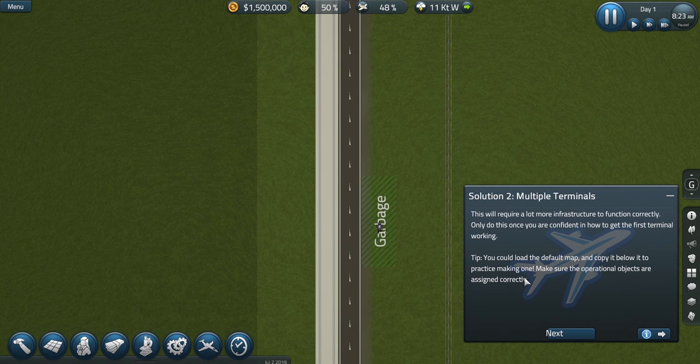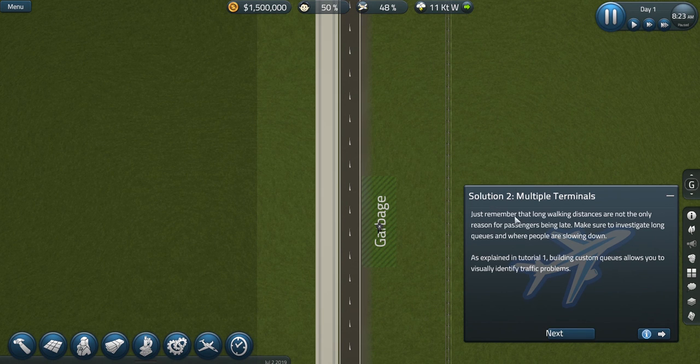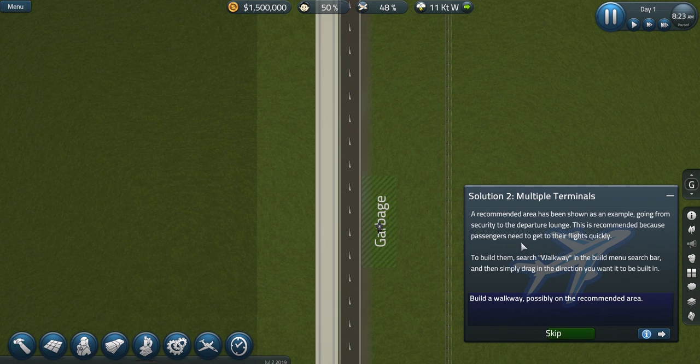Building walkways along very long areas of the terminal is the easiest and cheapest way to improve efficiency, assuming you have wide corridors to drag them down. They can also be used by staff and baggage carts. Because each one goes one direction, consider how passengers will use them — don't build huge ones, leave gaps so people are free to walk off them. Just remember that long walking distances are not the only reason for passengers being late — make sure to investigate long queues and where people are slowing down.